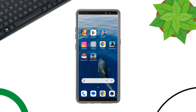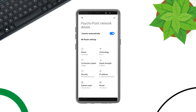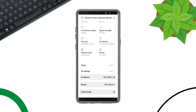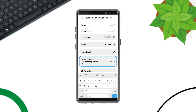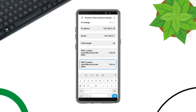Solution 3: Change your DNS settings. Open Settings and tap Wi-Fi. Tap the arrow icon and scroll down. Tap IP Address and select Static. Now change your DNS settings — remove the first and second DNS entries. Enter 8.8.8.8 for the first DNS and 8.8.4.4 for the second DNS. Then tap the checkmark to save.